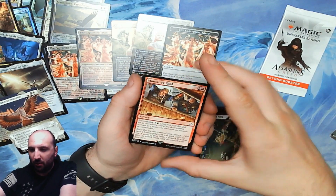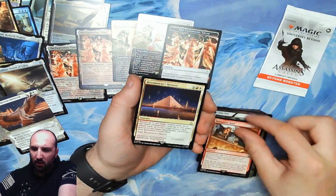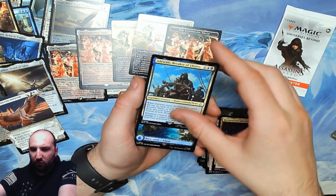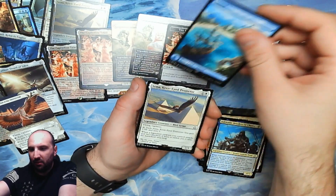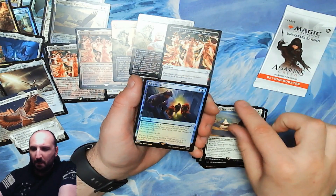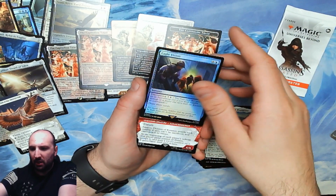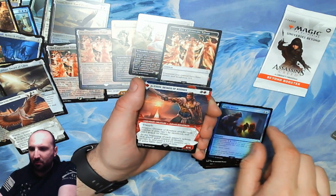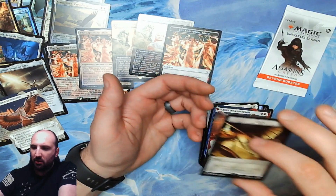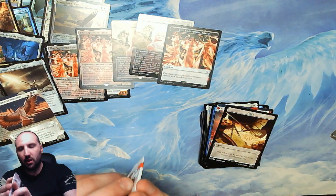Okay, second to last pack. Monastery Raid. Reconstruct History. Breaker of Chains again. Island. Another Eagle Vision — I still like that card a lot, probably gonna try it in something. And a copy token. Alright, last pack — wish us luck. Can we get our fifth Triad?